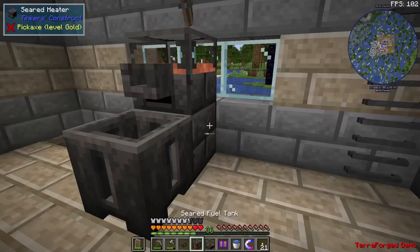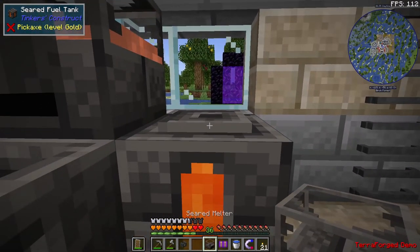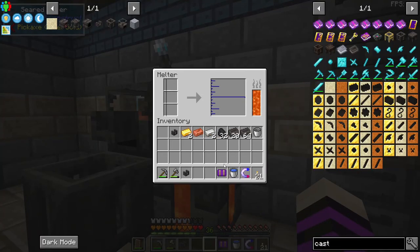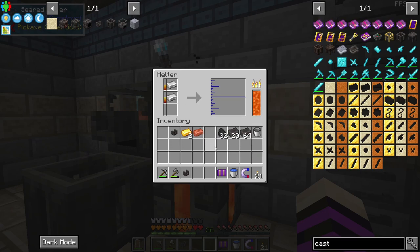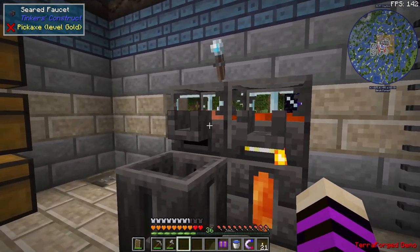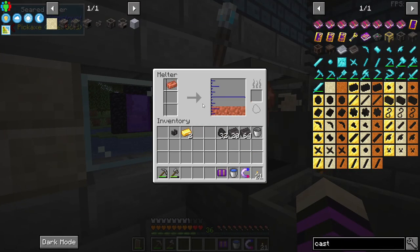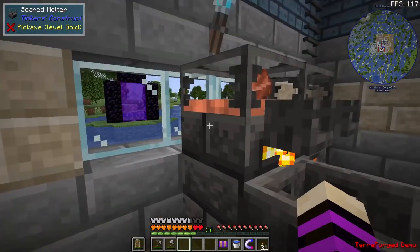Here we go — we have a seared fuel tank. We'll go ahead and put this down, and I made another seared melter for this example. We can put this on top and start melting down some iron ingots. We can also put a faucet on the front of that. This one has melted three ingots — we'll put the fourth one in right now and it also needs another piece of coal.